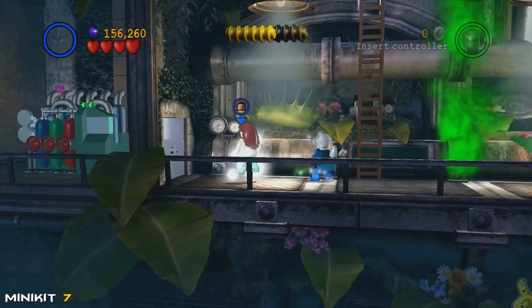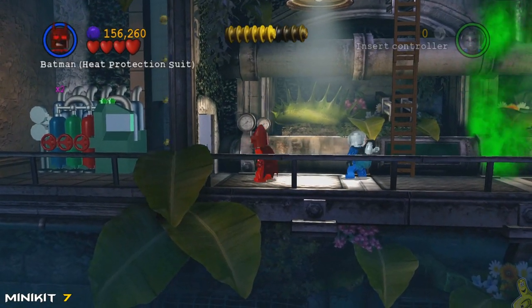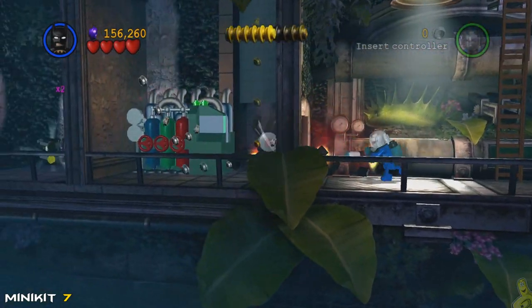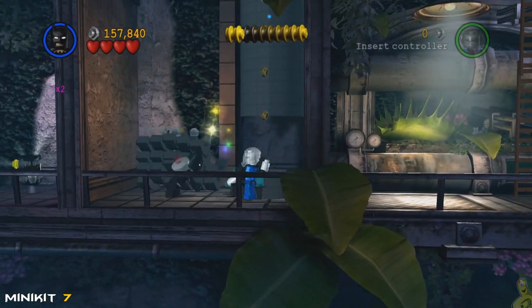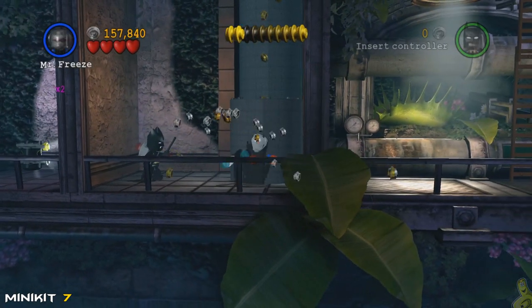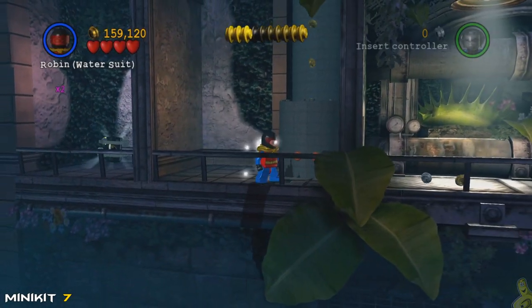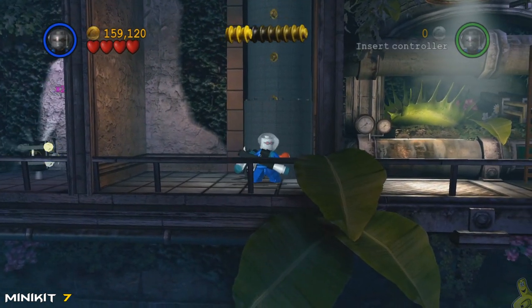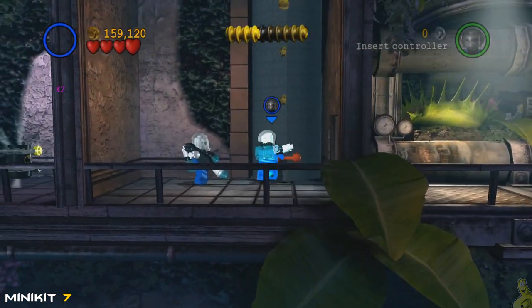Once we get down here, move to the left hand side and switch to somebody who can blow up silver — Batman in the demo suit, or you could deploy a penguin bomb. Smash that computer terminal and build up the remaining bricks. It needs to be pushed into place, so get a character with some strength — weedy time.